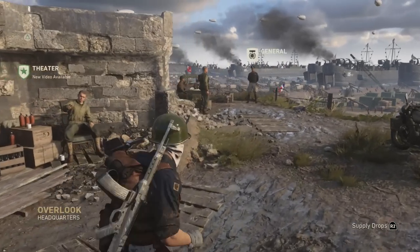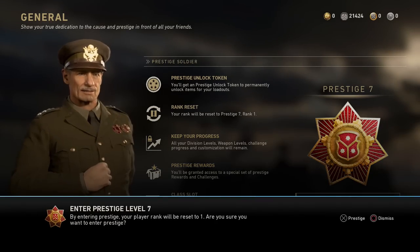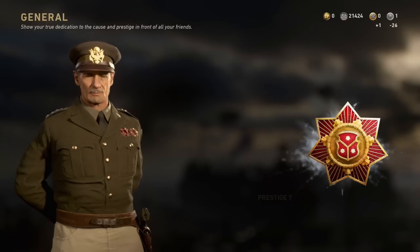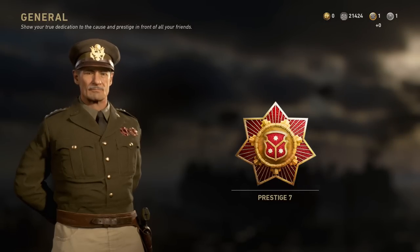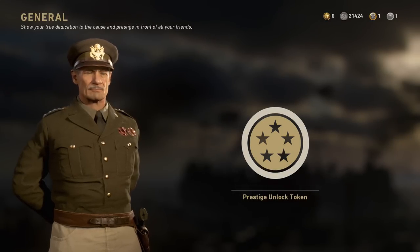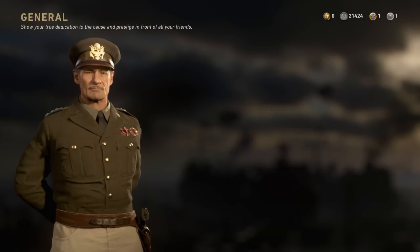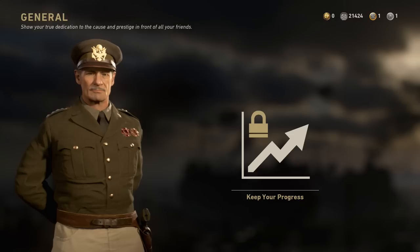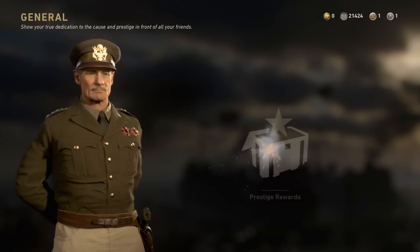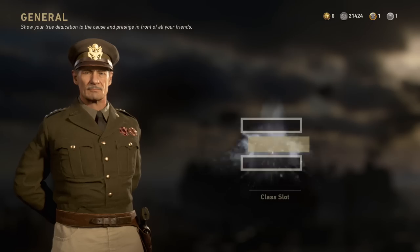What's going on guys, it's Rated here, welcome back to the channel. Today I've got a brand new video — this is how you can actually get unlimited supply drops in Call of Duty: World War 2. This is going to consist of a glitch and a method together. If you enjoy it, smash that like button below and make sure you subscribe so you don't miss out on future videos.